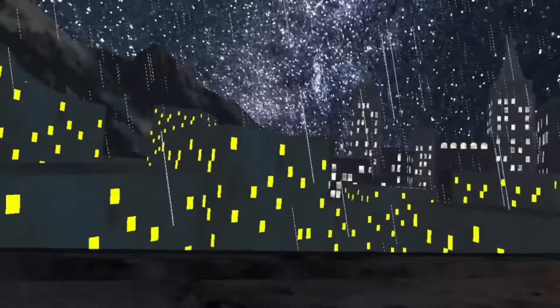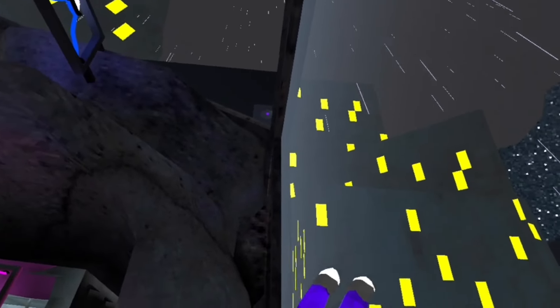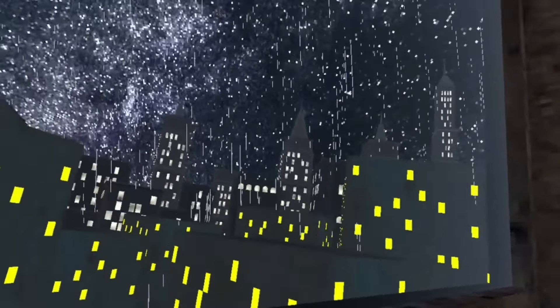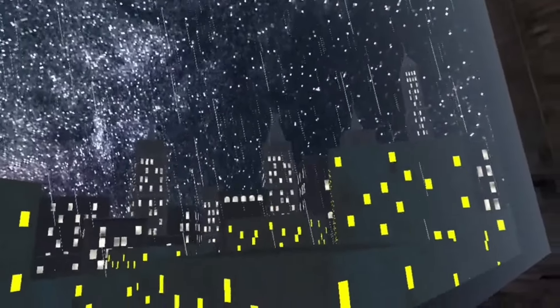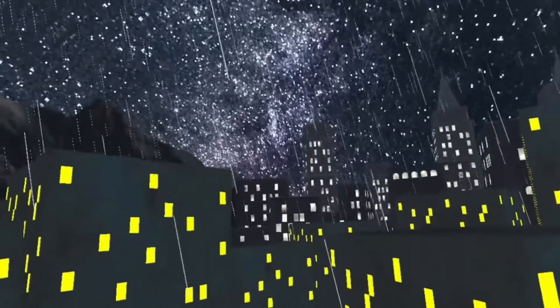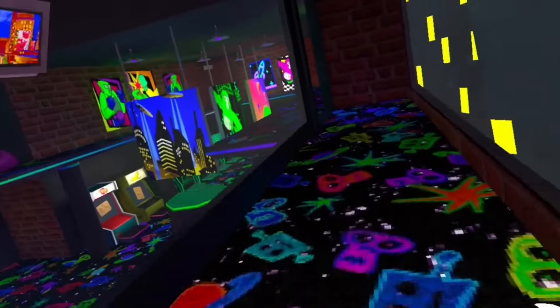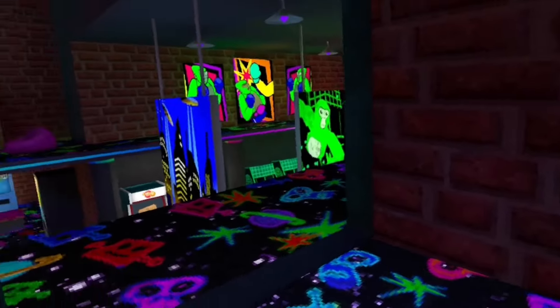The Gorilla Tag city map has always had a really big mystery — in these buildings, there have been faces looking at you. But now there's pretty much a new mystery, because you can see that they added new buildings. And if you look closely, you can see that there are shadows behind these windows. So there's a really big chance that we will be getting a space map after all.